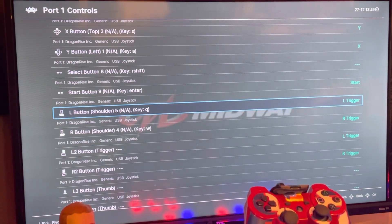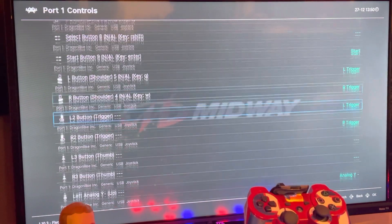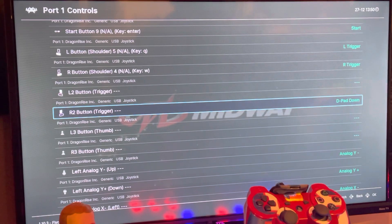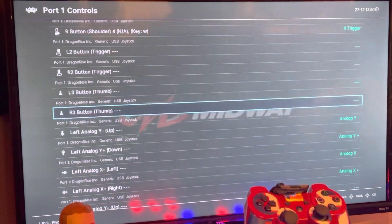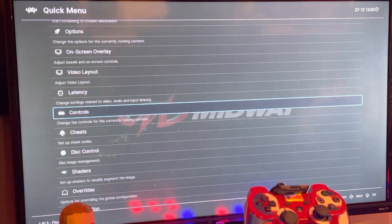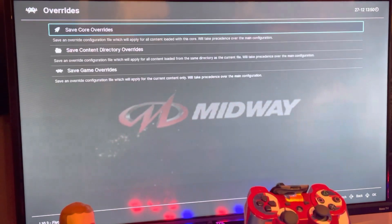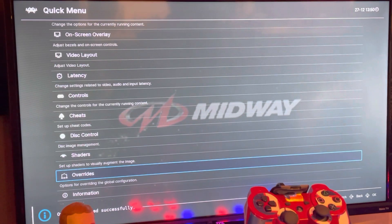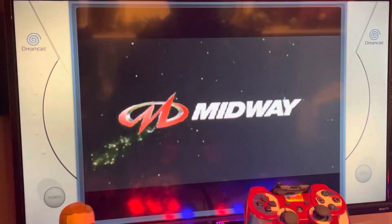I actually said I've never played this game on Batocera before on this version — I have another one. So yeah, it was set to nothing, just like I showed you guys before. I just set L Trigger and R Trigger, then I'll get rid of these. I pressed A to go back, and I'm going to set my Overrides — Save Game Override — then I'll resume.